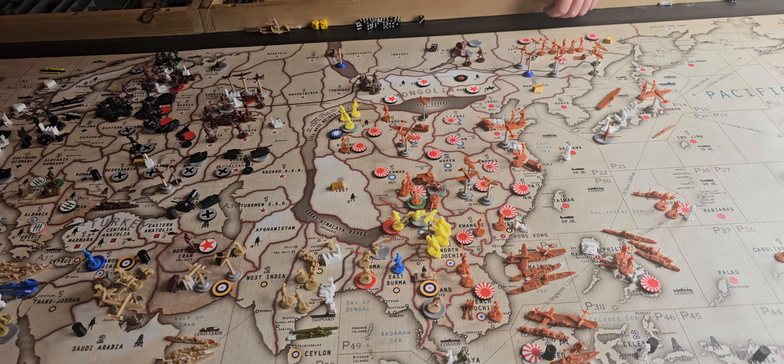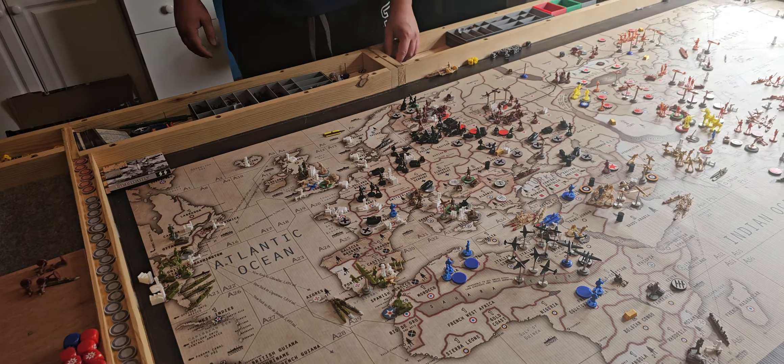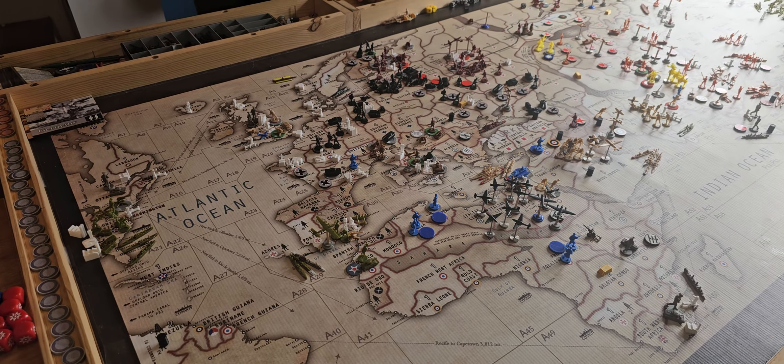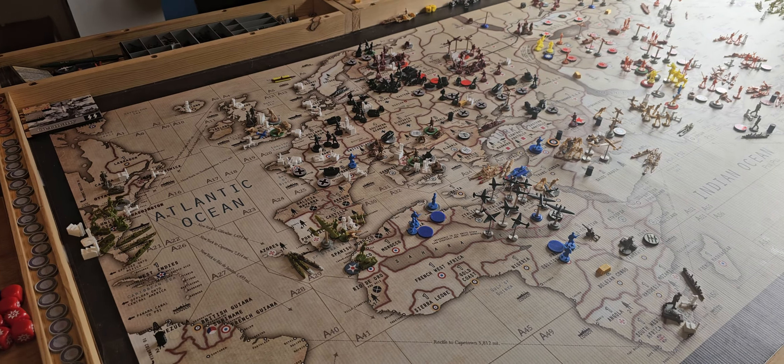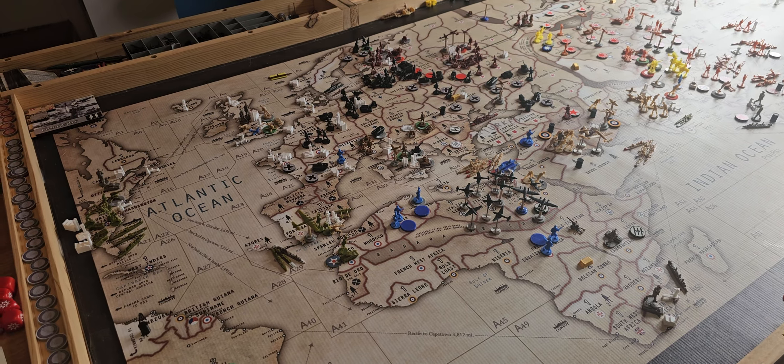I'm going to move these guys one, two over here also, and bring in one more infantry. Now that we're done — we've got five infantry, two artillery, and one AAA in Calcutta. Burma, I have six infantry and two AAA. Thailand, I have three infantry and a tank. The Nidakine controls India, West India, East Burma, and Malaya — we do control that because we have Malaya. So we get 49.